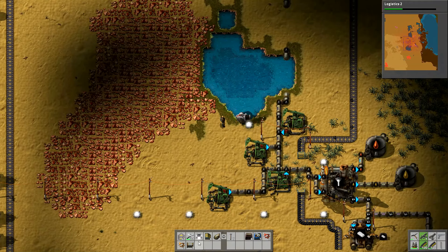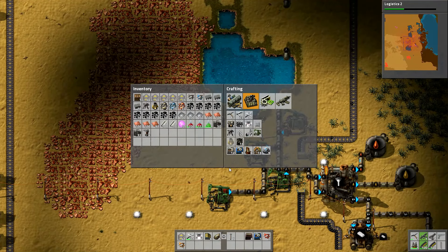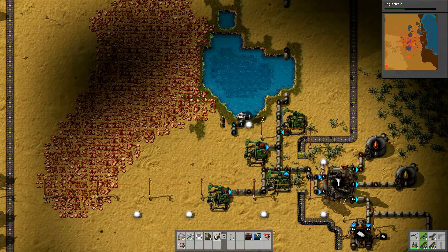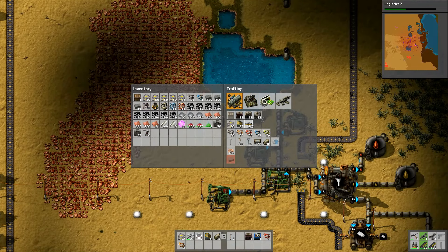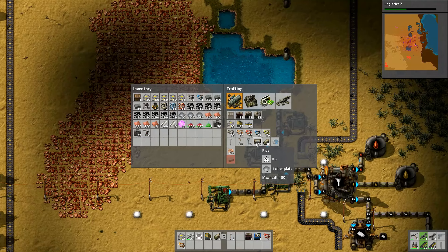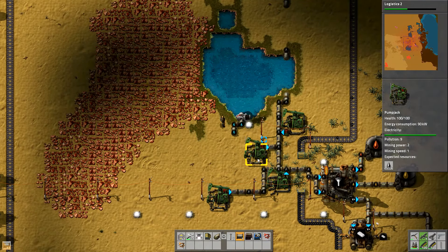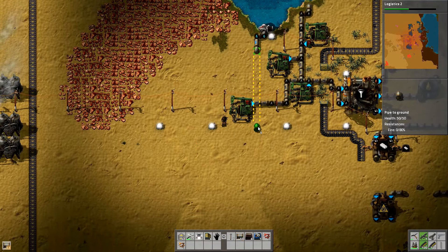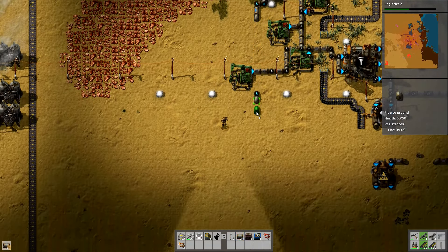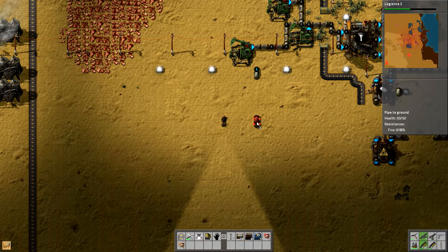If I bring a pipe there and a pipe there, I now need to go and get some water. We've got water just here so I want the offshore pump that I made. I can put that one there and then have pipe here - I'm going to move it over a bit and then down, and then I want the underground pipes to take it from here. Let me make a few more pipes while we're waiting. I'm going to make 70 pipes. Put that one there, run it down as far as it'll go, up and down again and then to here.